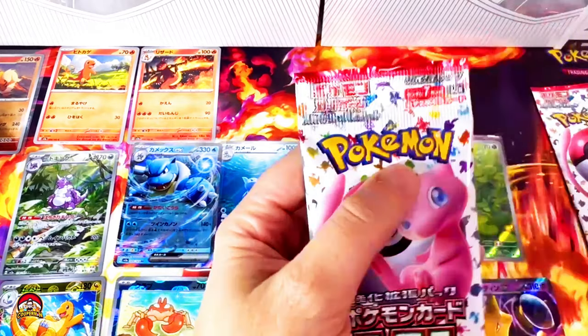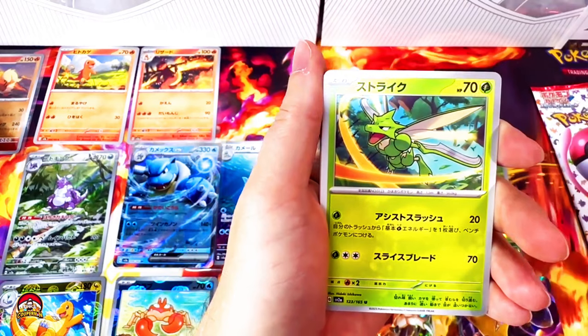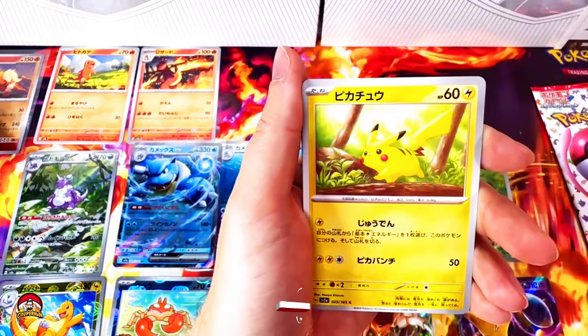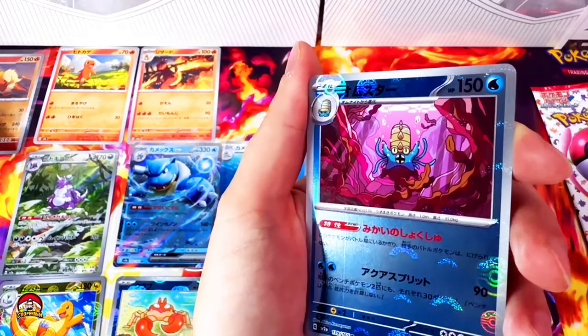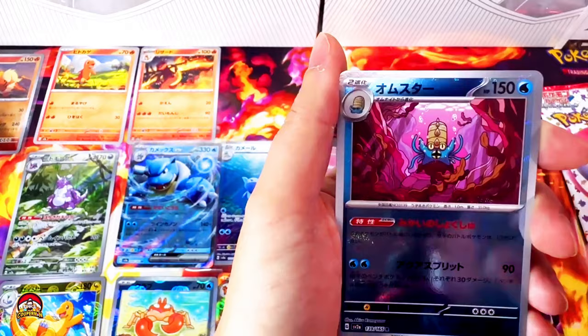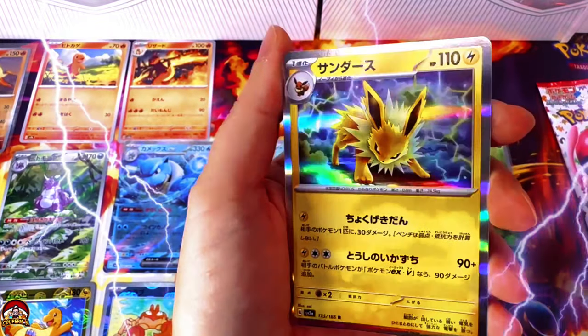Pack number 19 — I really wish I had more packs, I'm loving this. Onix, Sandshrew, Paras, our first Pikachu! Pidgeotto. Reverse holo Omastar — look at that print line over there, very strange for a Japanese set. Holo Jolteon — very nice.